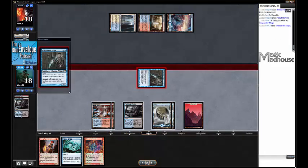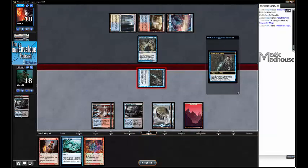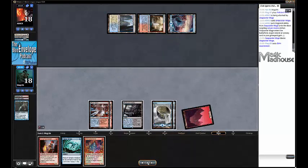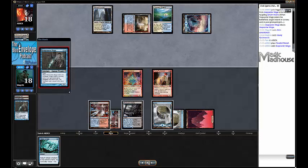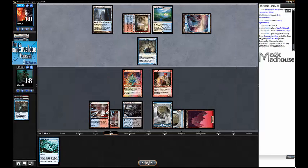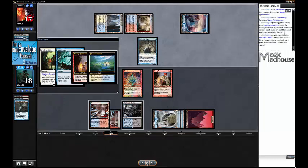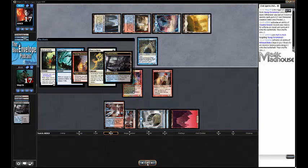What do I do here? I could Vapor Snag my Snapcaster, but then I only have a Vapor Snag in the bin - not very exciting. Instead I trade and then make both my creatures keeping up Vapor Snag. If my opponent goes to kill my Young Pyromancer, I can Vapor Snag it. My opponent goes Snapcaster Mage targeting their Path to Exile, so I Vapor Snag my Young Pyromancer and get it back in my hand with a token. My opponent in response fetches a basic playing around Blood Moon, and Path to Exiles my Pyromancer. So it does get pathed, but I get a token.